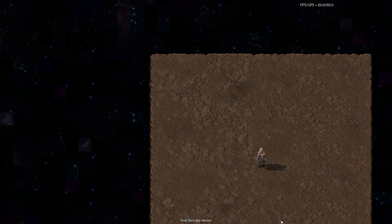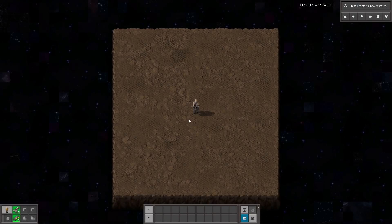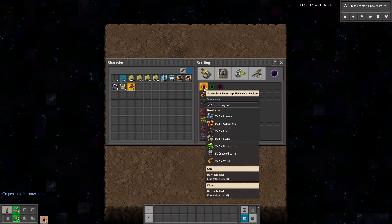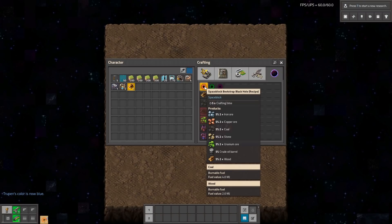Hello guys, this is the SpaceBlock mod. Thanks to this mod you spawn on this little island and you have to survive. To make resources you have to craft this infinite stuff — it basically gives you a small chance to drop all of the items that you can normally mine in the game.